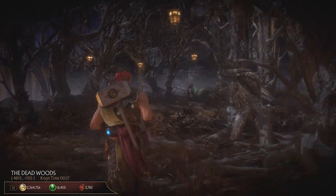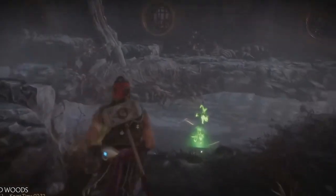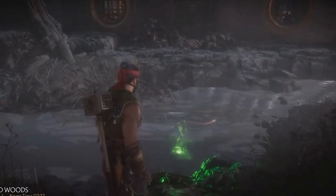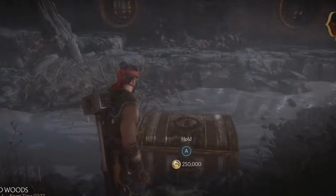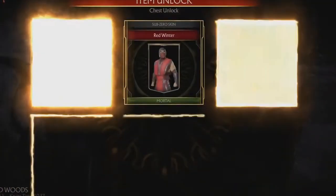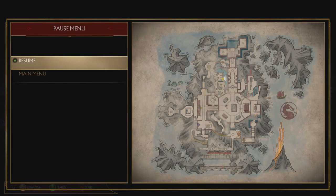The next chest is located in the Deadwoods. First, you will have to lift the chest from the water, paying with green souls. It used to cost 3,000 of them, but I think it costs less now after the game was patched up. The chest will pop up — it might be pricey — however, it contains a lot of skins, nice ones for Scorpion and Noob Saibot. You might want to check out my tutorials on how to quickly farm coins, souls, and hearts — they may come in handy if you want to open those chests as soon as possible.